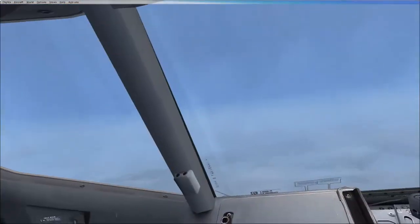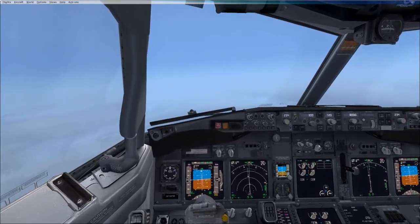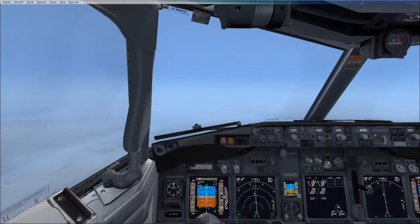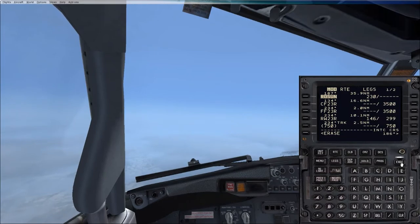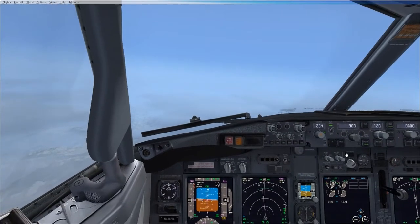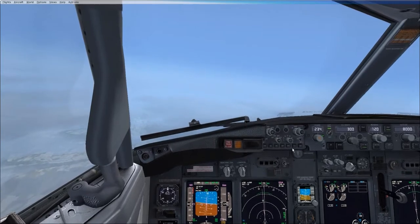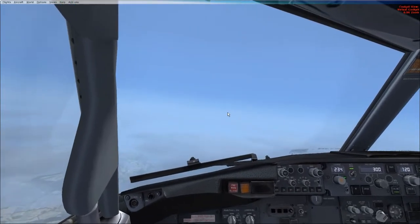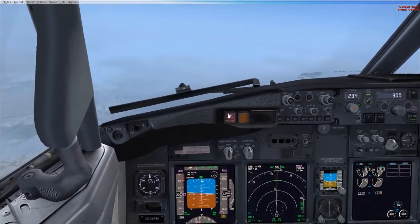It's lurching to the right a bit there. It is, isn't it? Probably just trying to re-intercept that track, so you can re-select Rosin. Done. I'll nav again — oh no sorry, you don't have to. Yeah, it's already done. It looks like it's trying to get right onto it and then left onto it. Yeah, it doesn't manage that one so well here on the sim — it's better in the aircraft.